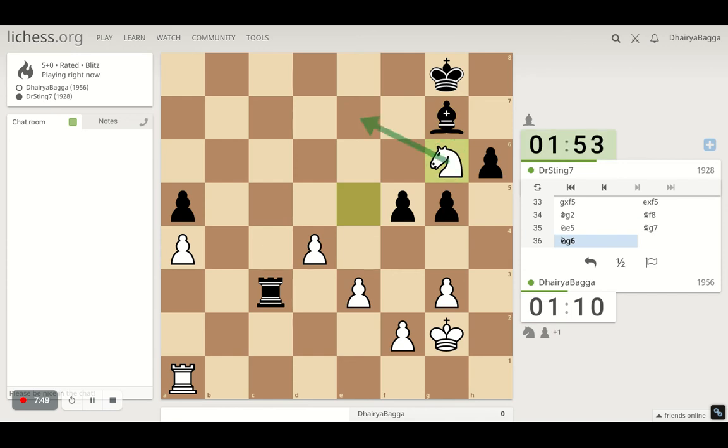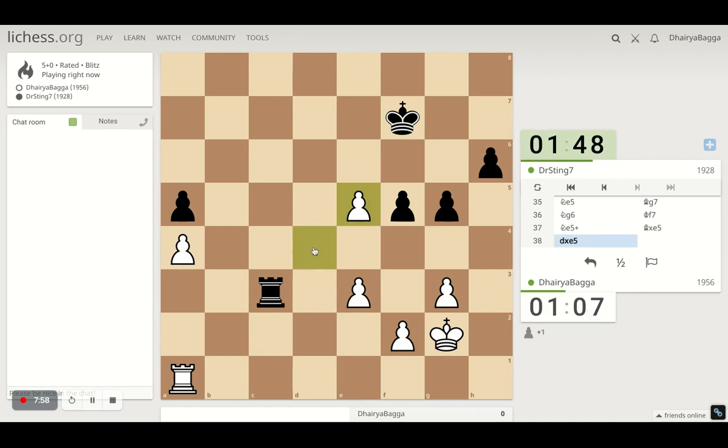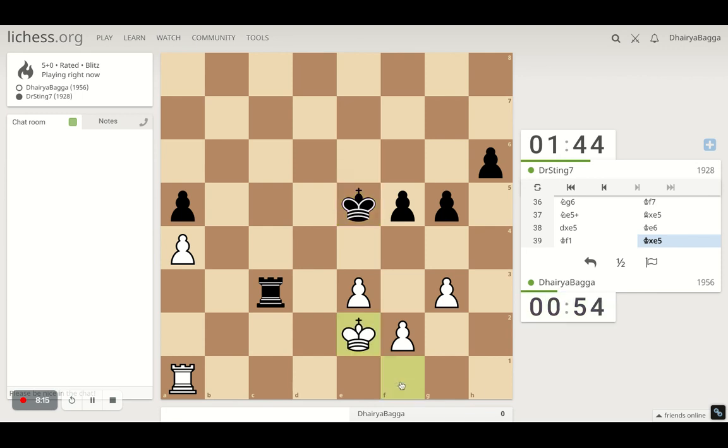This looks fine. It's trapping my Knight — probably not, I can come back. He takes with the Bishop maybe, I take back. He's attacking the pawn now — maybe that was not the right move there. Let's go here, he takes. Equal pawns now. Need to take the pawn first.